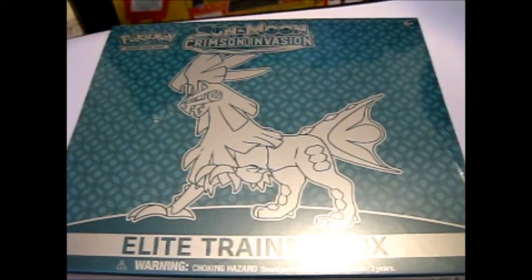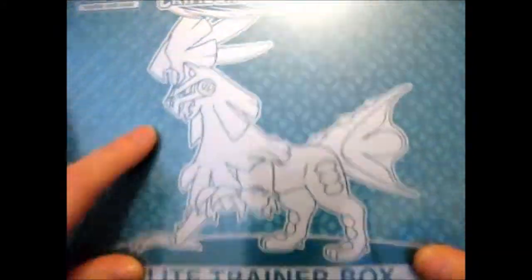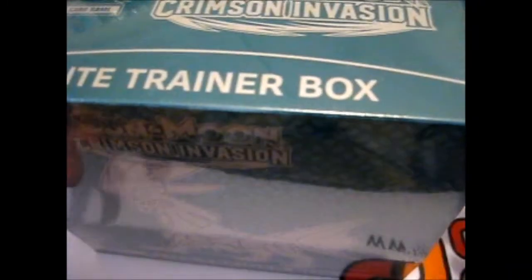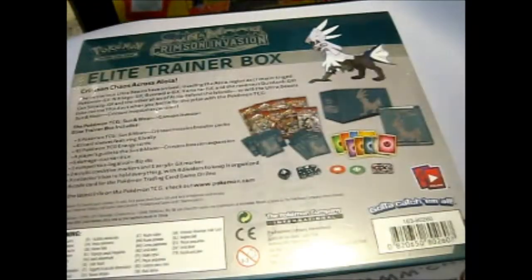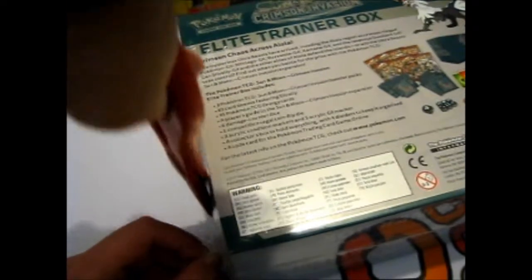Ruth here, and this is the Elite Trainer Box for Crimson Invasion. This has Silvally on the front. Very reflective plastic, so I'll just quickly take the plastic off. Originally I wasn't going to get this, but I seem to be collecting Elite Trainer Boxes, at least for the booklets on the back of the box.